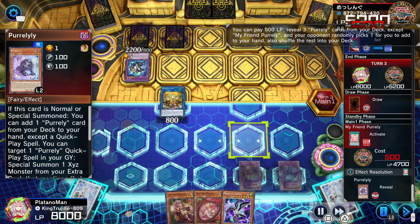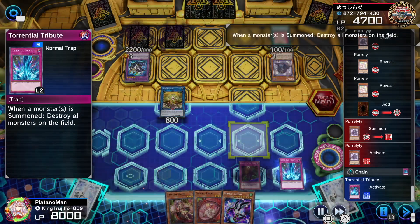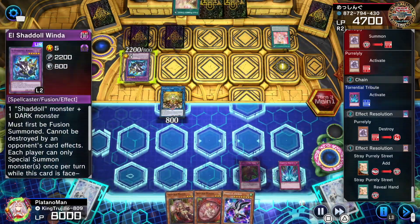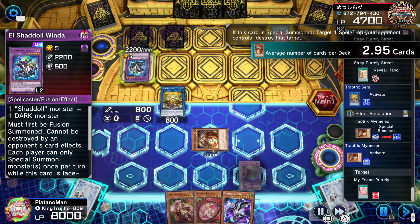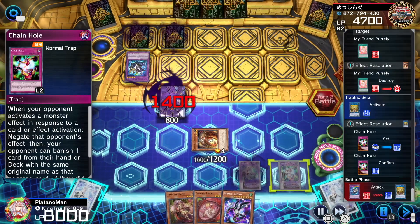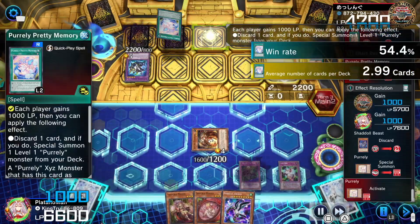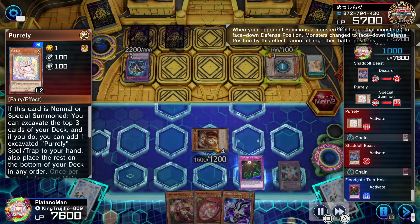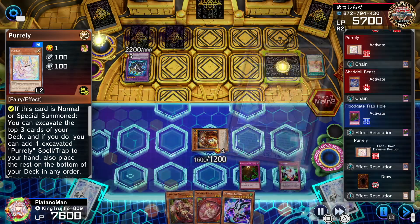We normal summon Podia trying to get my field spell but he hits me with Infinite Impermanence. We go into Sera, but the Noir prevents me from activating Parallel Exceed. I just smack his Anaconda and set two and pass. My Friend Purrely activates again — he summons Purrely triggering my Torrential Tribute, blowing everything up. I'm not sure why the Noir wasn't destroyed — I think the way he made it protects it. We special summon Myrmeleo to pop My Friend Purrely. I set Chain Hole. He gets rid of my Sera, activates Purrely Street, activates Purrely Memory special summoning Purrely. Shadow Beast activates — I use Floodgate Trap Hole to flip his Purrely face down so he can't XYZ into anything.